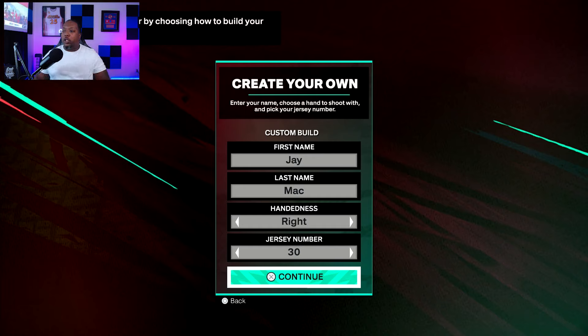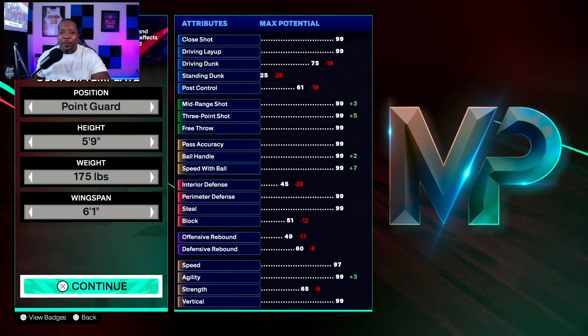I'm gonna start off with the first version of this build. We're coming in at 5'9". Now, I know Steph Curry is 6'2". The purpose of these videos is not to give you a build that you can get on day one and go off crazy. The purpose is so you can see every aspect of the build, know what sizes you want to go with, and make a build based on how you play.